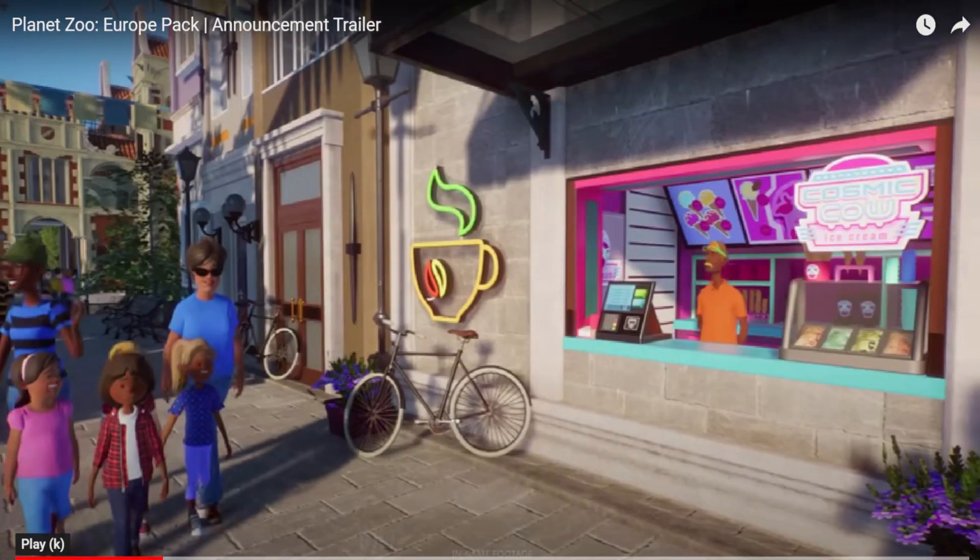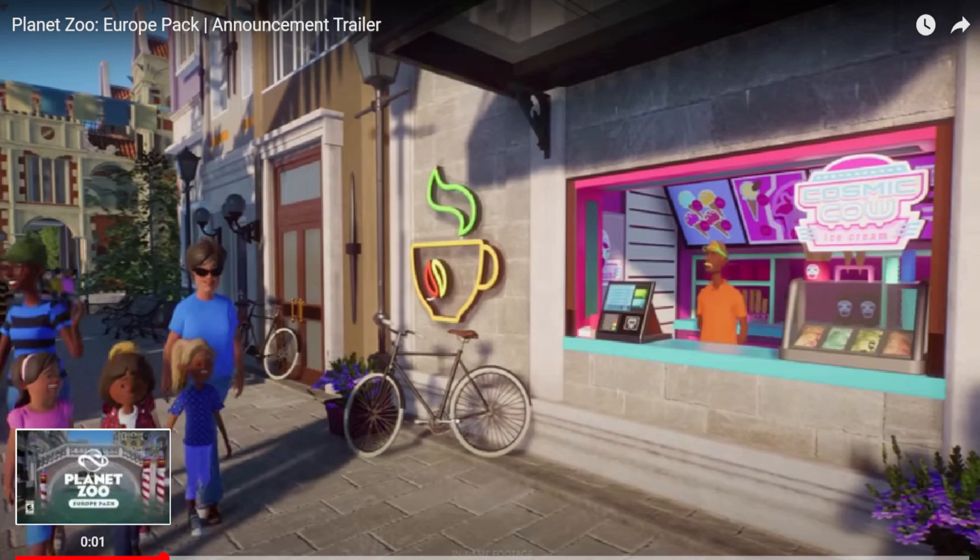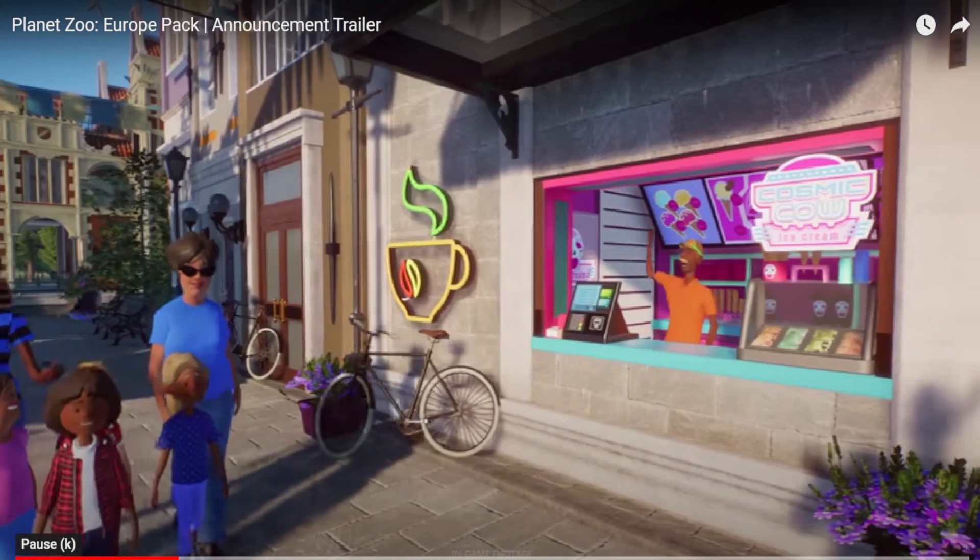And we move on to the next scene, and of course here are our shops. We already know about Cosmic Cow, but this right here is a neon sign, and those are some of the new building pieces that will be in the game, that were listed in the datamine file as well.